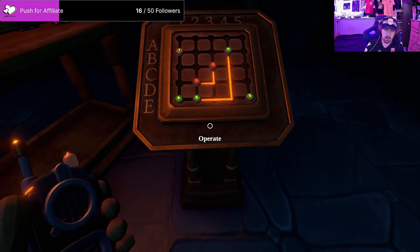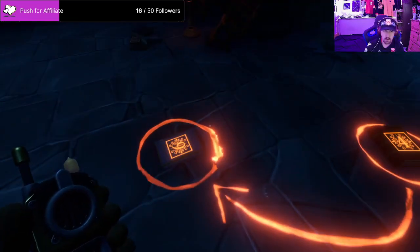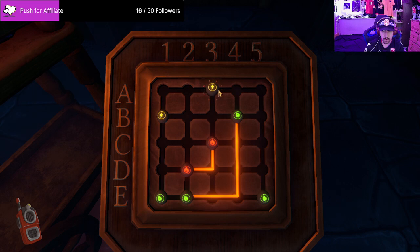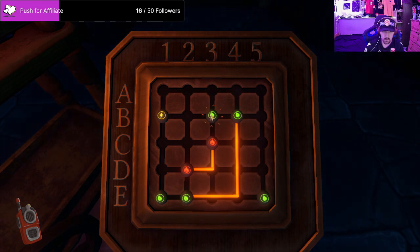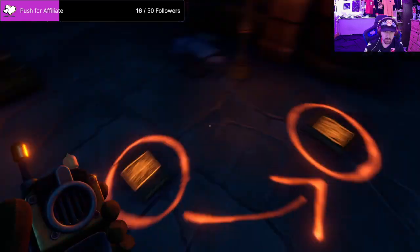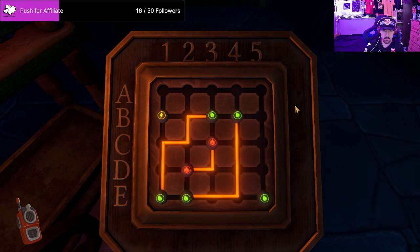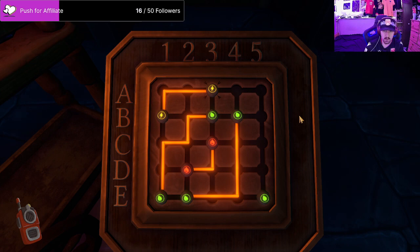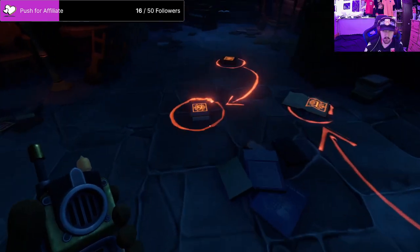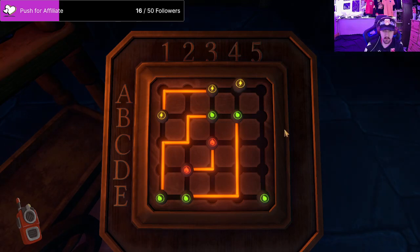Okay, next one - E1, what's E1? Eight. So eight - this is probably gonna work better if we do it this way. Where the hell is eight? Eight goes to ten. Okay, what is B1? Three goes to two. Okay, and then last one is E5. Four goes to - I'm assuming that's nine or six, whatever one we didn't do last time. It should be a four - that needs to be a leaf.